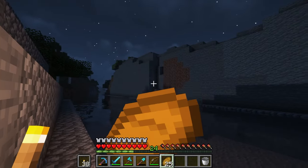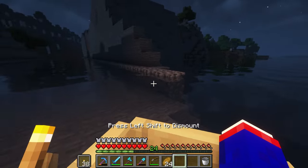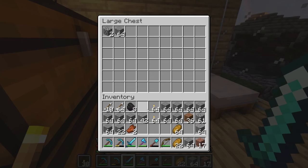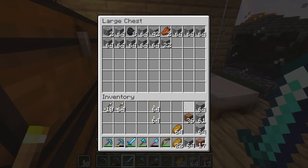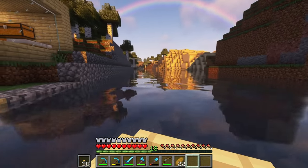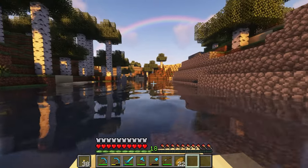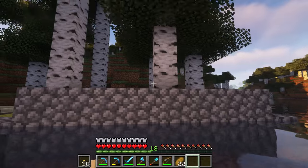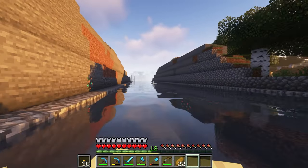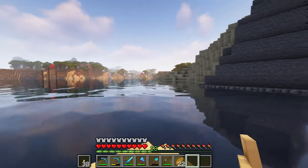Now I tackle this. I'm kind of tempted to go grab my silk touch pick because this is a lot of cobblestone and I also need stone. I have done it! The canal is 100% complete! Oh look at that — the rainbow is there to reward me. Here are the fruits of my labor, coming up around this hill. There's a piece of stone up there but this is it — look at that! Straight to the ocean.